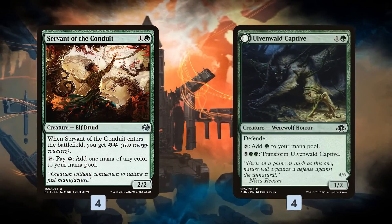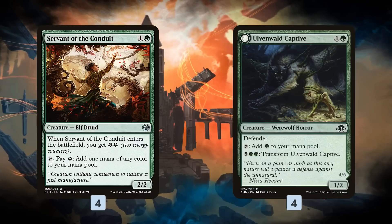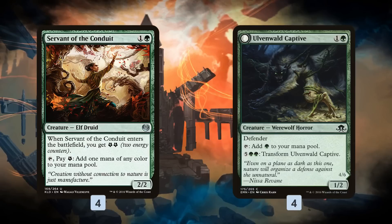So Green Red Land Destruction essentially has one plan, and that plan is to start destroying lands on turn 3. That is what this deck wants to be doing. Turn 1 kind of just passes — nothing to do. Turn 2, you have 8 mana ramp creatures.